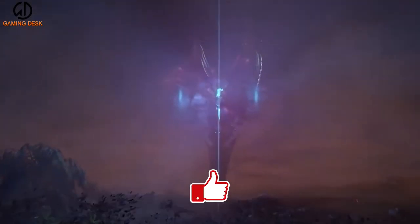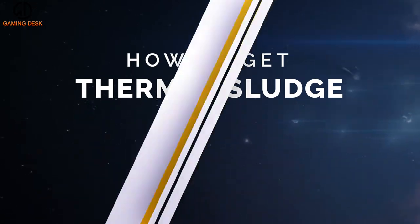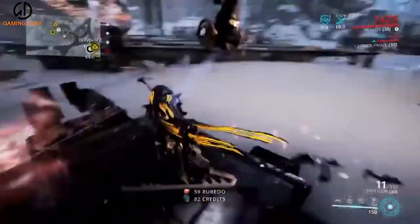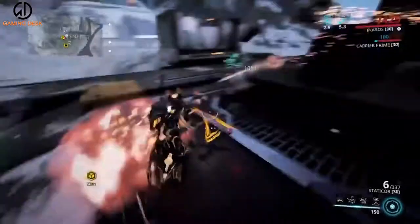Players can only find Thermal Sludge in Venus' Snow-Covered Free-Roam area, Orb Vallis. In Warframe's lore, Thermal Sludge is a byproduct of the Corpus using Orokin terraforming towers. This is an important clue on where to look.